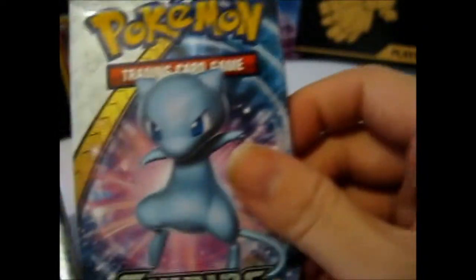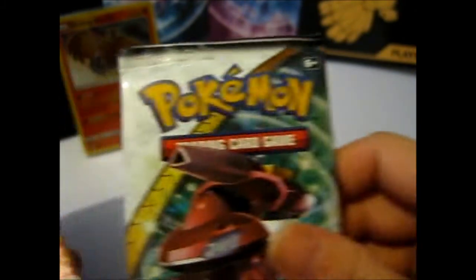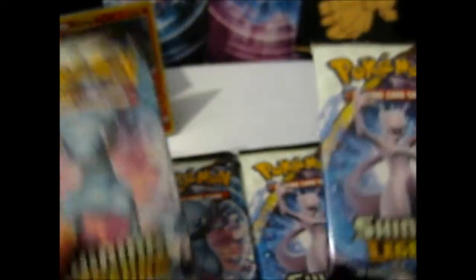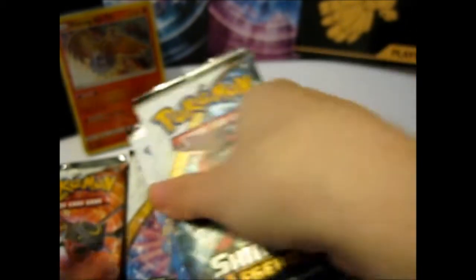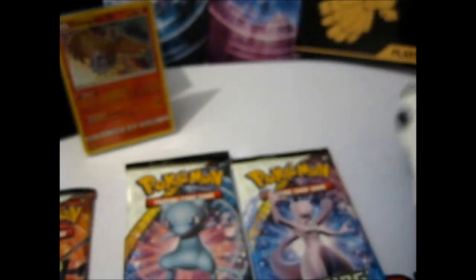Let's see how many of each art we got this time. We've got the Mew, two of those. The Genesect. Rayquaza. So we've got at least one of each, at least two of each for that one. And we have an extra one of those. So I'll mix them up — ding, ding, ding — we'll go for these again, mix them up this time.